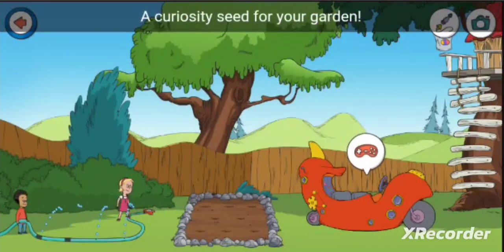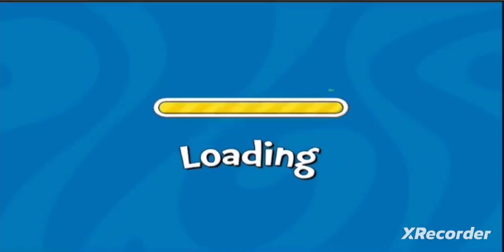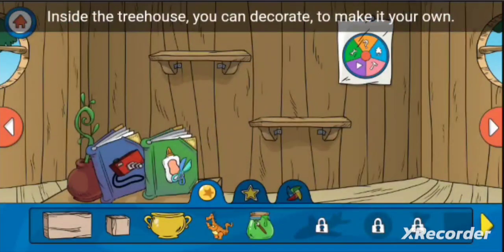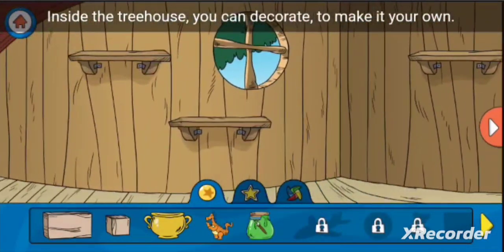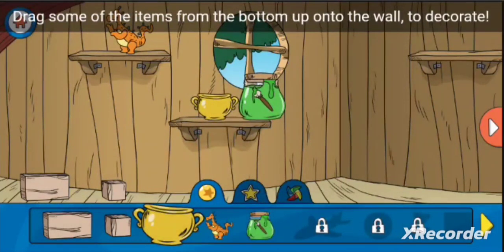A Curiosity Beeps in your garden. Inside the treehouse, you can decorate to make it your own. Drag some of the items from the bottom up onto the wall to decorate.